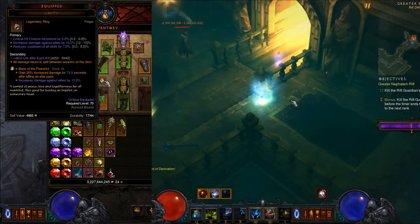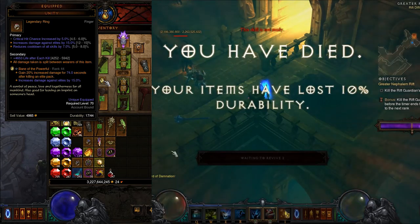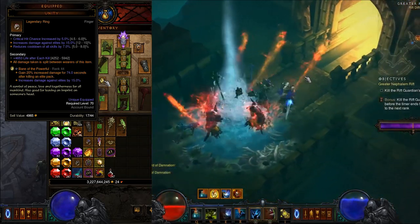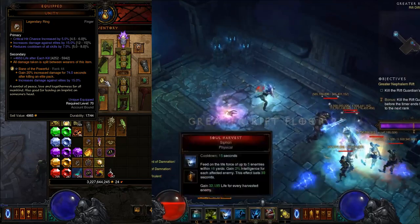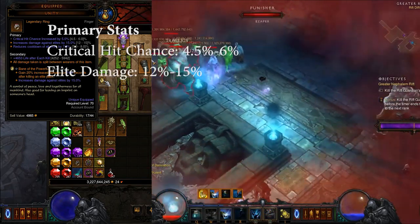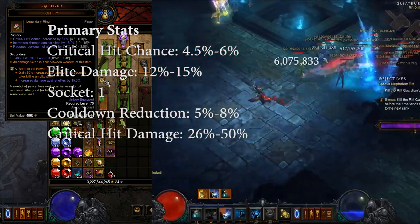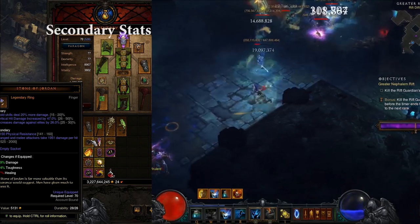The next ring you want is Unity. To use Unity you need two of them — one on you and one on your follower. Your follower also needs the Relic that makes them immortal. This essentially splits damage between you and your follower, effectively giving you twice the toughness. Unity always rolls with Intelligence, Crit Chance, and Elite Damage. On a perfect Unity, you can roll the Int off and get a Socket, Cooldown Reduction, or Crit Hit Damage. Best-in-slot primaries are Crit Hit Chance up to 6%, Elite Damage up to 15%, a Socket for Legendary gem, and CDR up to 8%. Alternatively get Crit Hit Damage up to 50% or Intellect up to 500. If you can't use Unity, use a Cold Stone of Jordan. For a secondary, get Single Resist.